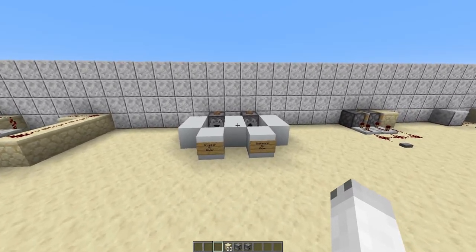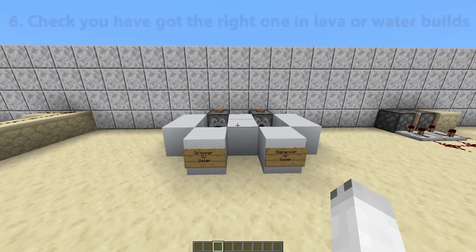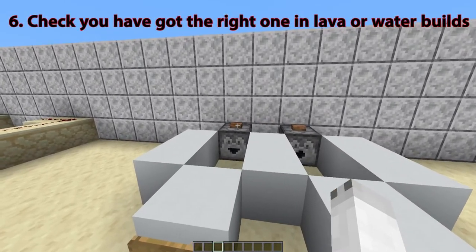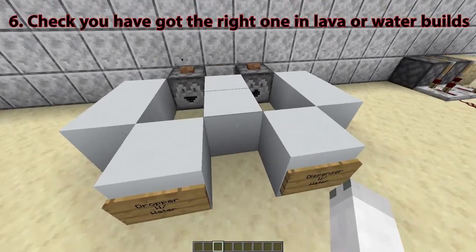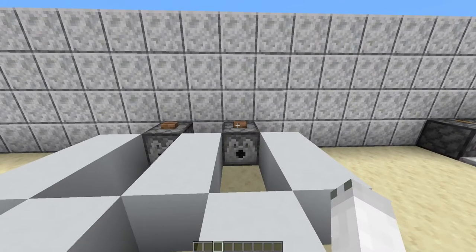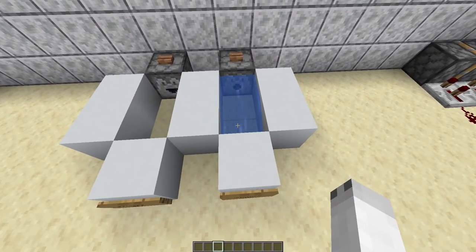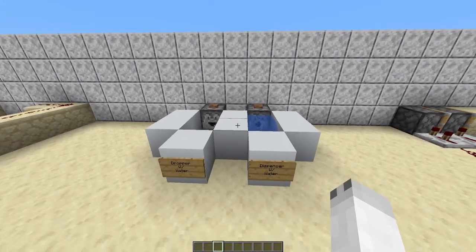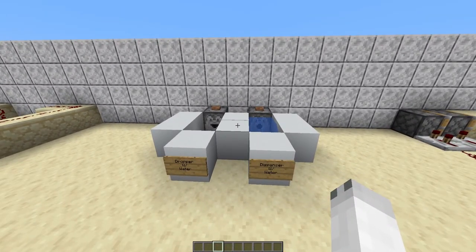Staying on the topic of droppers and dispensers, let's have a look at the difference when dispensing a bucket of water. If I press this button when there's water inside the dropper, the dropper will just drop the water bucket. However, if I press this when there's water inside the dispenser, the dispenser will actually dispense the water and let it flow. So depending on what build you're doing, you might need to use different things — make sure you don't get them mixed up.